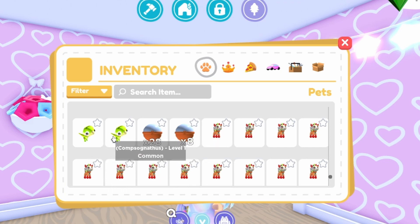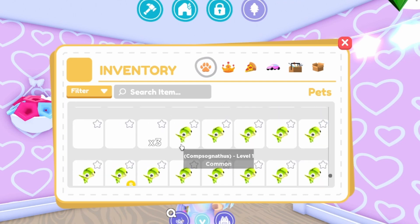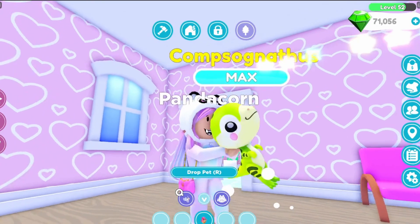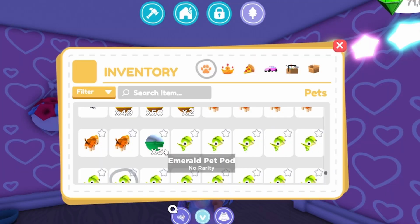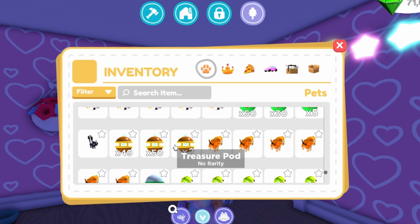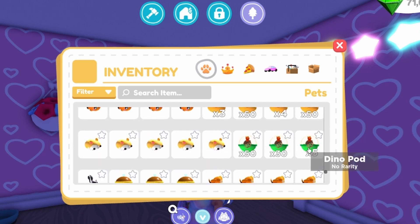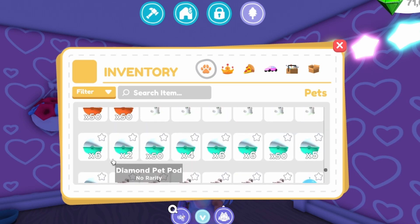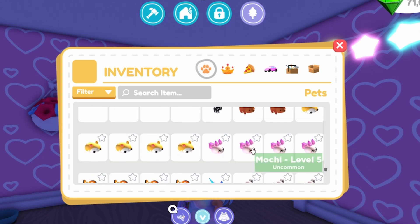Copper pet pods still in game. A Compsognathus - I think that's how you say that dinosaur's name - I have a shiny of him, look at how cute he is. I was trying to make rainbow shiny but it never happened. I love these pets, they're so cute. Some emerald pet pods, a dog, treasure pods - actually a hundred of them, that's really cool. A skunk, dino pods - one of the cutest pods. Hamster, golden pet pods, clownfish, bubble pods, koalas. Look at how many diamond pods I have!